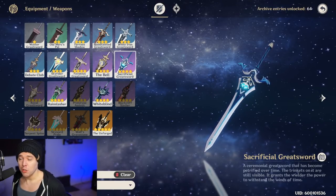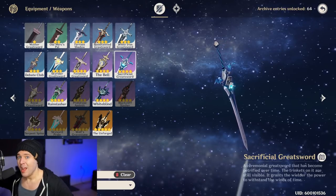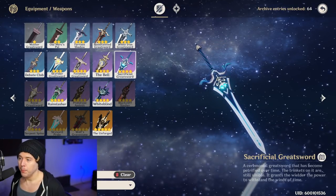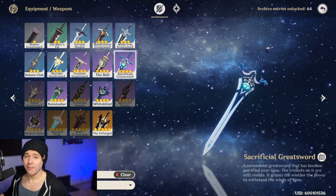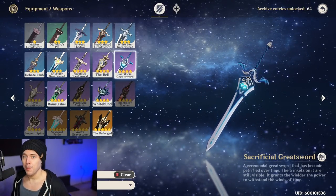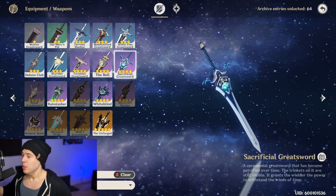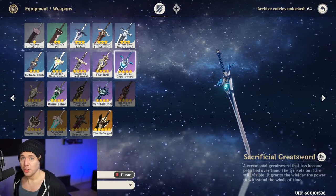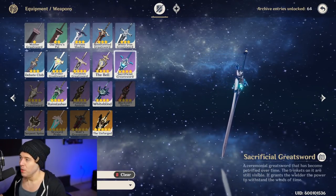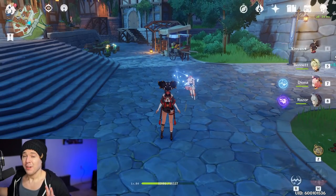If you want more uptime on shields — whether you want as many shields as possible or more elemental bursts — the Favonius Greatsword and Sacrificial Greatsword give you energy recharge. The Sacrificial Greatsword has a chance to reset the cooldown of your elemental skill, so you can put the shield up, swap to Razor, do damage, and if the shield goes down, swap right back to Xinyan and put it back up again.